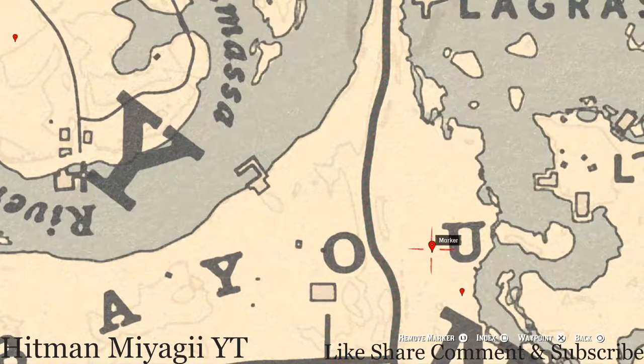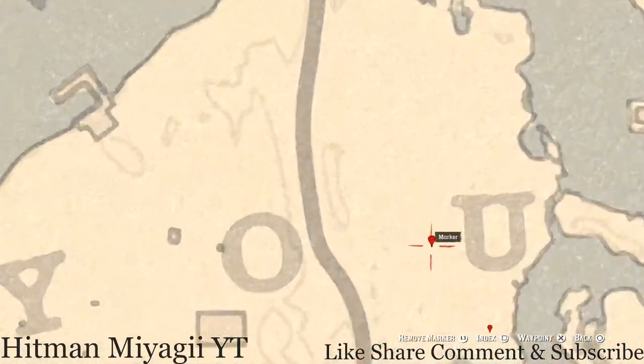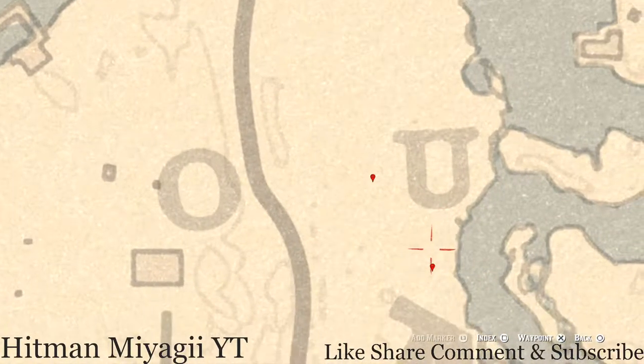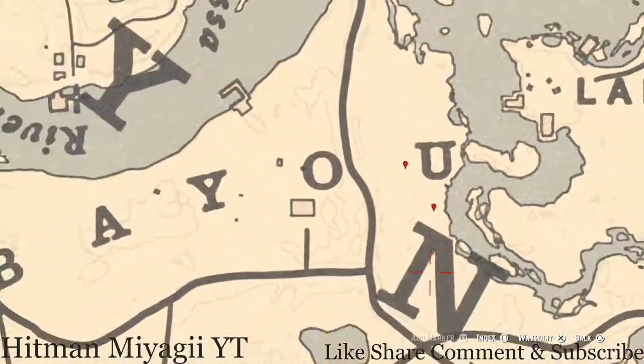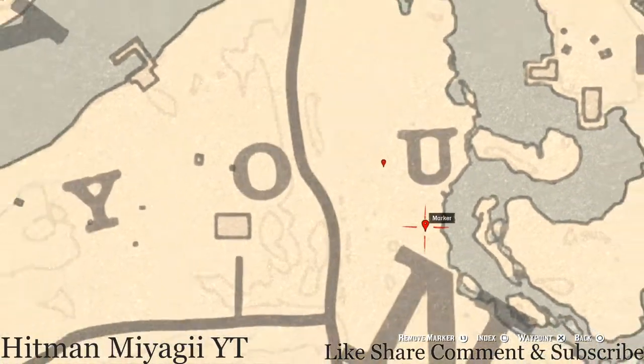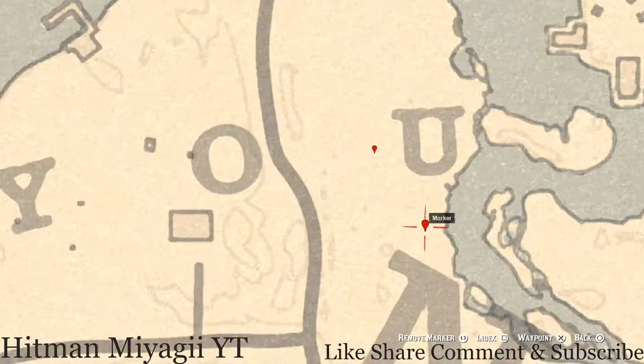Near the 'U' and Bayou, this first marker is a fossil — it's randomized, I cannot tell you what it is, just come here with your metal detector and dig it up. Right between the U and N at this location you guys will get a bird egg in the tree — shoot it down with a varmint rifle or a bow using a small game arrow. This is a Heron egg — H-E-R-O-N.